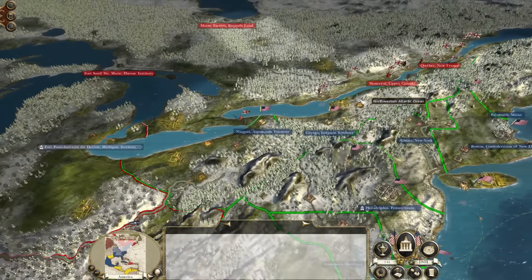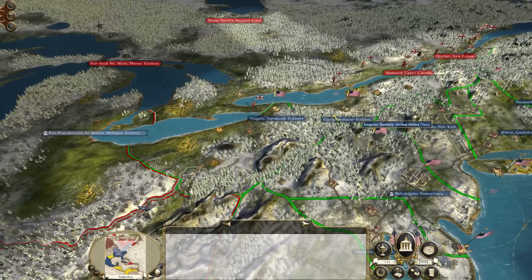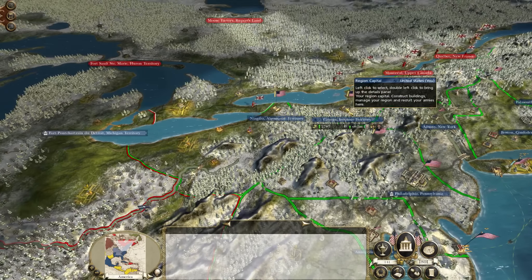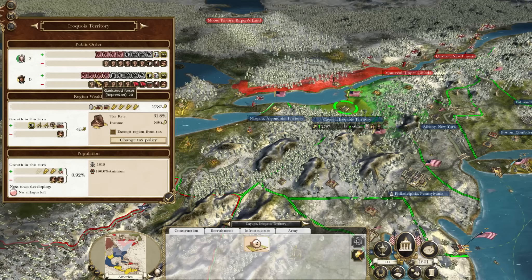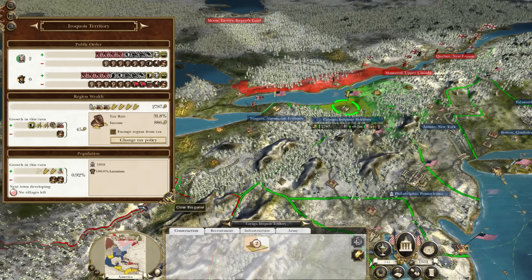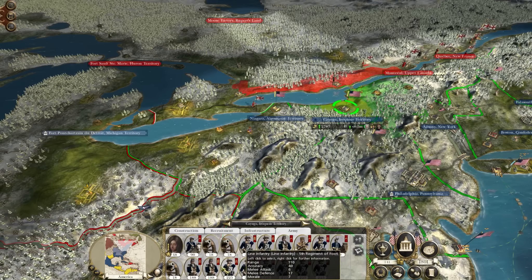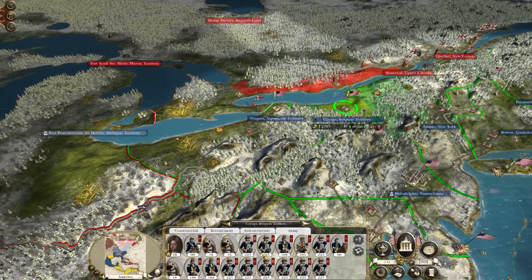But up here in the north, we did fare much better. We've taken Cayuga and Niagara from the Iroquois, securing these pretty heavily. We did get a little trouble from the Iroquois population, but we're starting to slowly bring it under control. This garrison is going to be tied down for quite a long time, but look at the veterancy on these — they fought with exemplary courage.